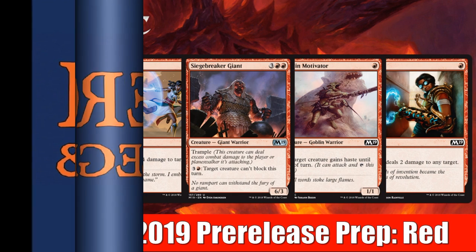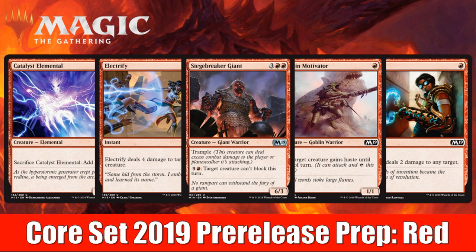Hey there, this is John from Heroes and Legends, and welcome to part four of our five-part Core Set 2019 pre-release prep series. Today we're going to be looking at the red cards that you want to open at your pre-release this weekend. We're going to have a special focus on commons, since those are the cards you're going to see the most of in your sealed pool this coming weekend.